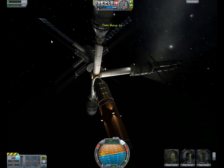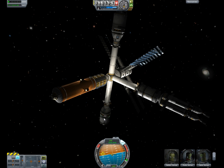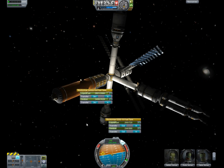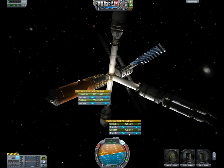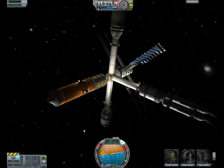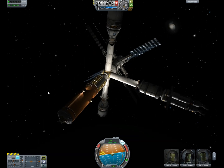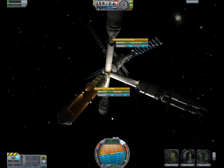Now to transfer fuel, you hold down Alt and then right-click — you do that both on your source and destination tank — and then you just click out or in, depending on whether you want the fuel to flow into the tank or out of the tank. I've topped off the station storage tank with leftover fuel. And that's it.